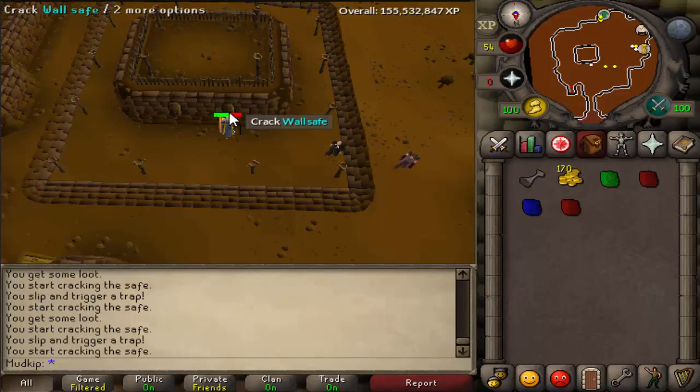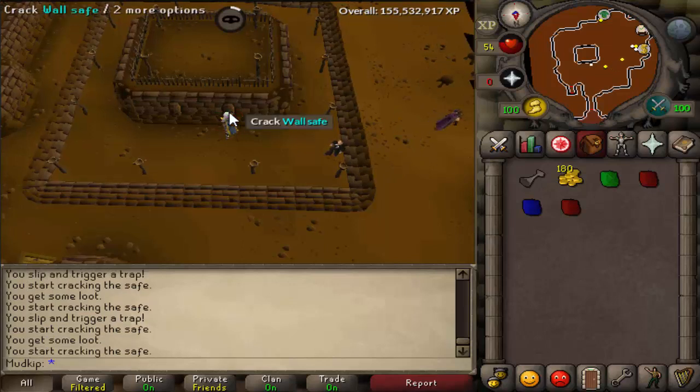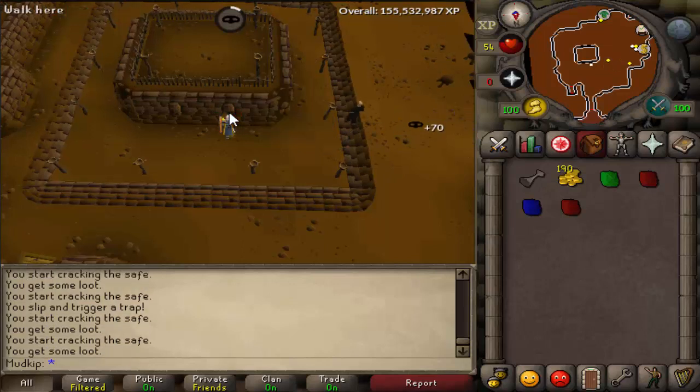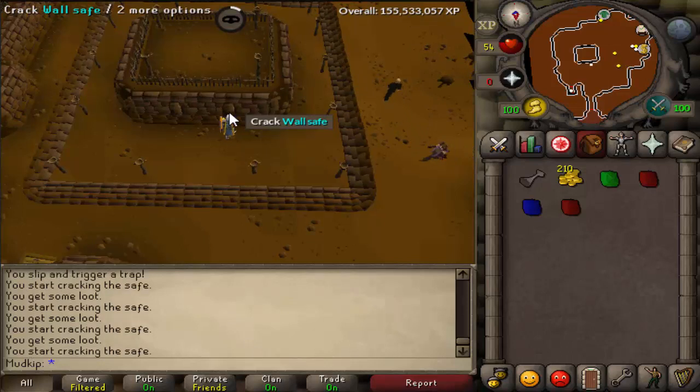If you're an iron man, this has to be one of the best ways in the game to get gems. As you can see, it only takes a few minutes to fill up an inventory filled with gems, and you can just rinse and repeat this until you get as many as you need. If you have a higher thieving level, I would not recommend this method for training unless you're an iron man trying to get gems.